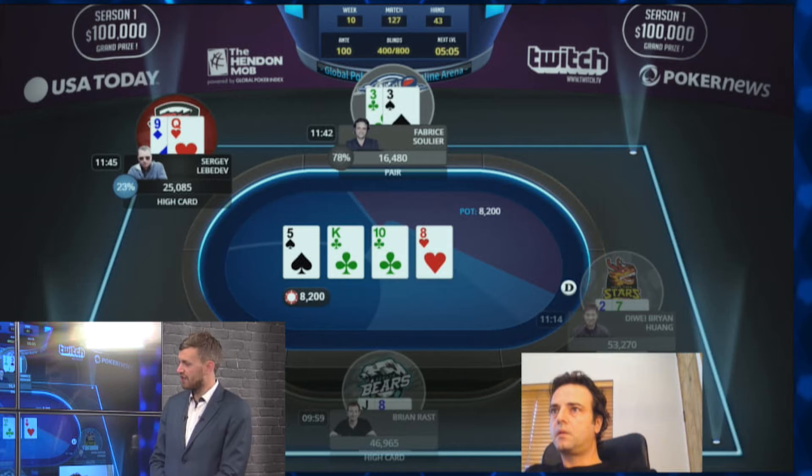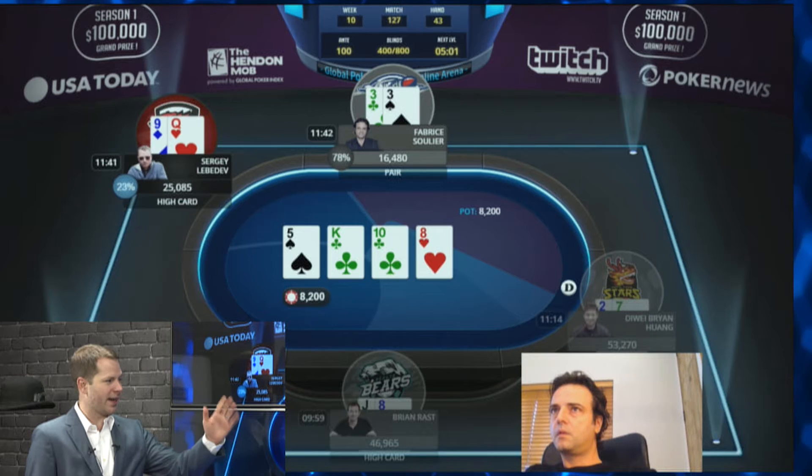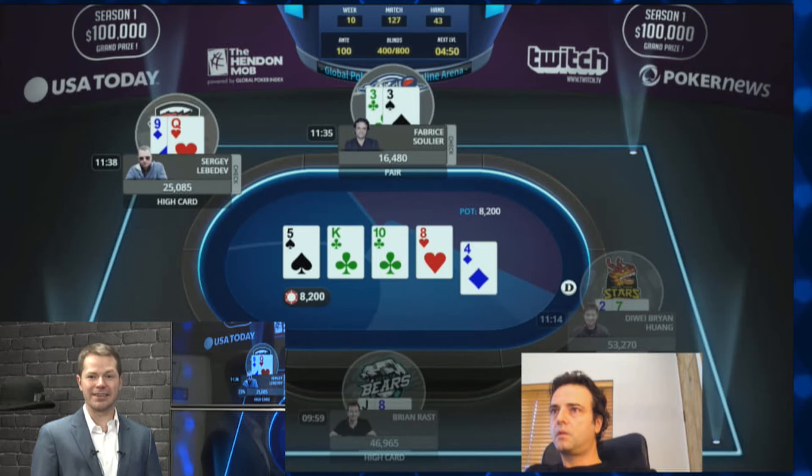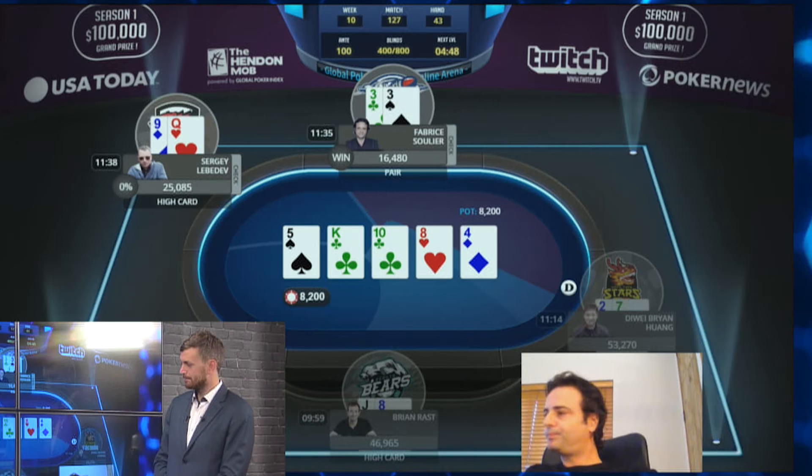The eight of hearts peels on the turn. This is going to go check-check — it's effectively a blank, and actually a very good turn for Febreze. Notice that hands like ace-queen, queen-jack, queen-nine, jack-nine — none of those get there. For that reason, Febreze very likely still has the best hand on the turn. If he had the best hand on the flop and nothing changed, he's still good. So it's a good spot to go check-check.